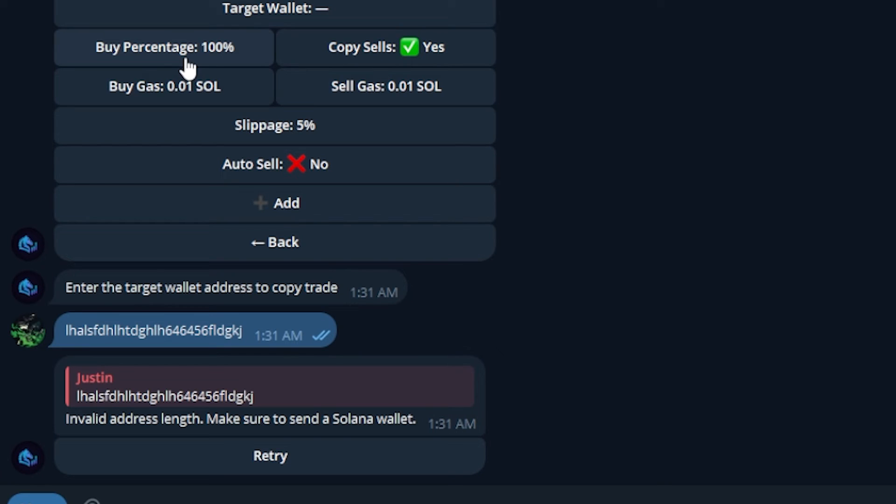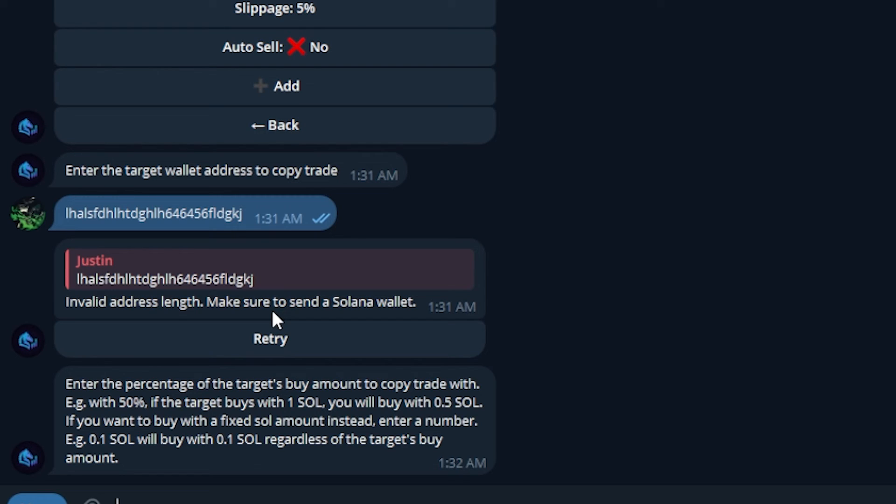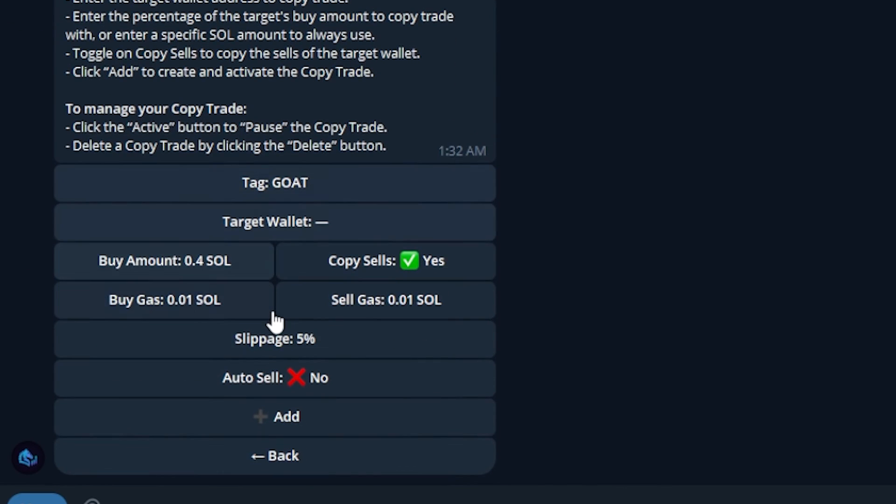Buy Percent is super important — if you don't change this, when a trade happens it will copy it using your entire wallet. So if you have 5 SOL and you're copy trading someone but haven't changed the buy percentage, it'll YOLO 5 SOL into that trade — you do not want that. You can change it to a percentage, but I like using actual SOL amounts. My risk tolerance puts me at 0.4 SOL for brand new accounts, maybe 0.3 if I'm not super feeling them, but 0.4 is pretty solid for getting gains up.